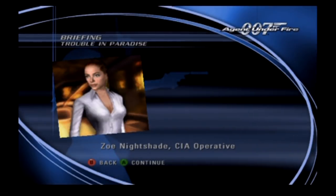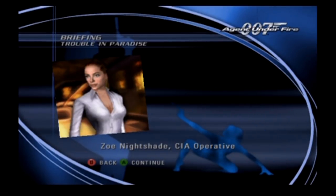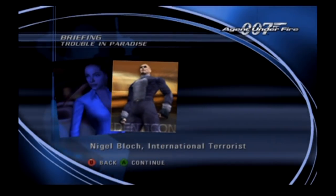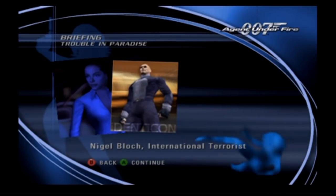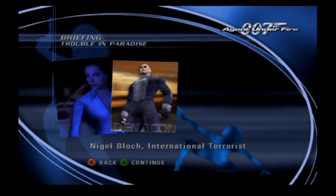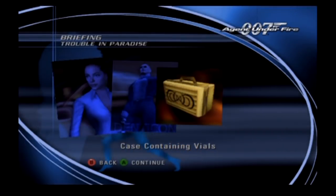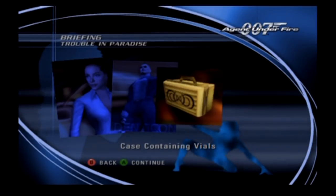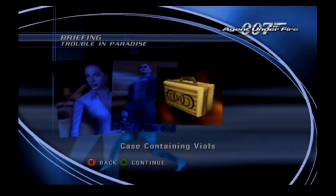007, the CIA has come to us for assistance. It appears that one of their agents, Miss Zoe Nightshade, recently sent out a distress signal. Since you are already on location in Hong Kong, we saw this as an opportunity to help out our American friends. Nightshade was investigating a botanical research firm known as Identicon, headed by a man named Nigel Block. The CIA believes that Identicon is a front for a massive smuggling ring dealing in biological weapons. In Nightshade's last report, she informed us that Identicon was taking considerable measures to transport and protect vials of some unknown substance. Nightshade was to obtain one of their courier cases and have its contents analyzed, but her mission was compromised. You need to retrieve that courier case, 007, and rescue Miss Nightshade.